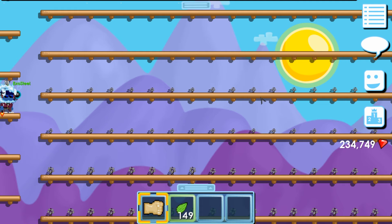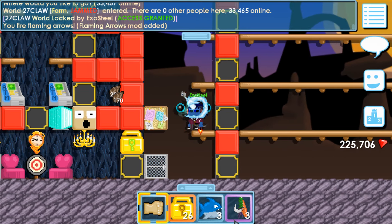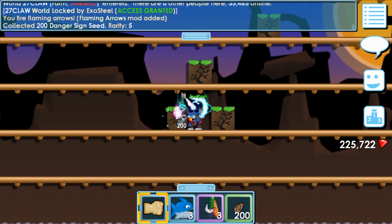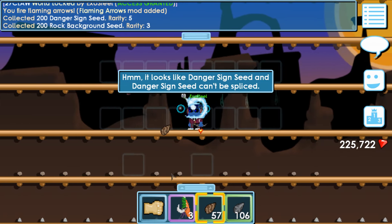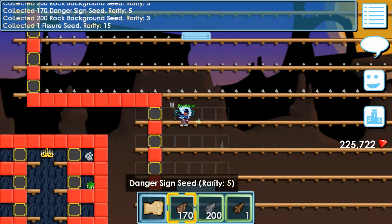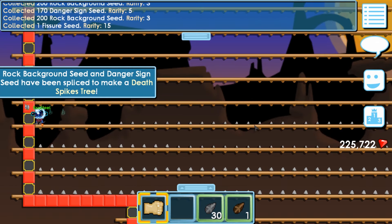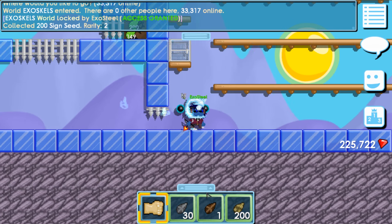I'll be back once I'm done harvesting all of these trees. Okay, so we've got 370 danger sign seeds, so we're gonna splice it with rock background which creates death spikes. Okay, while these are all growing, I'm gonna make grass and signs, which create a super crate box.